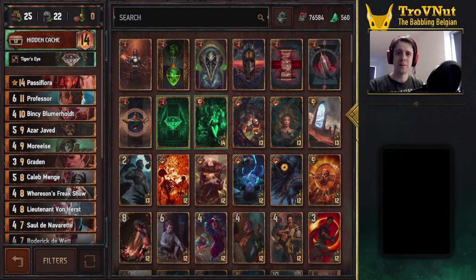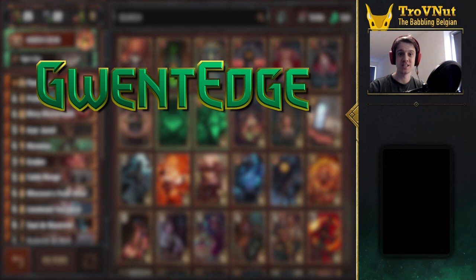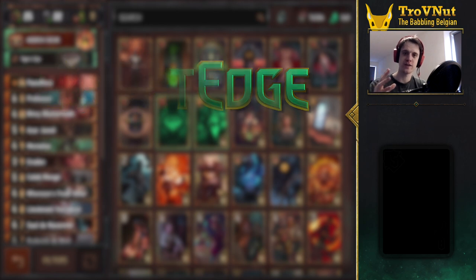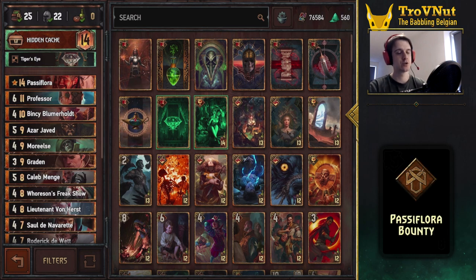Hey, what's up everybody, my name is Trofen at the Babbling Belgian and welcome back to Gwent Edge. In this show we talk about interesting decks to play around with, and today we're back in Syndicate and we're going to show off a very cool deck that kind of combines the benefits of Horde abilities using Hidden Cash — as you can already see on the screen right now — and the powerful abilities of the bounty card.